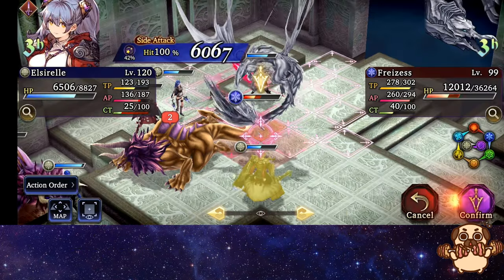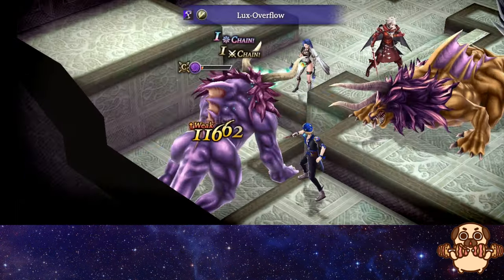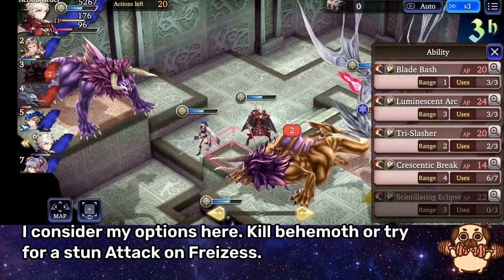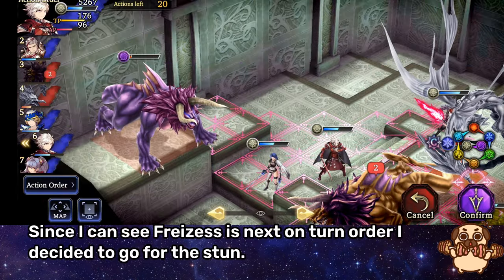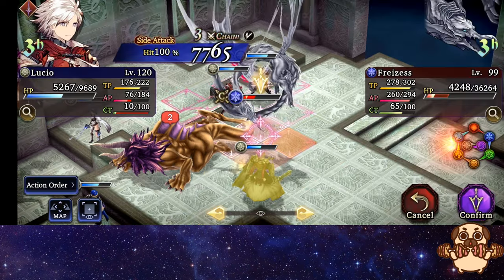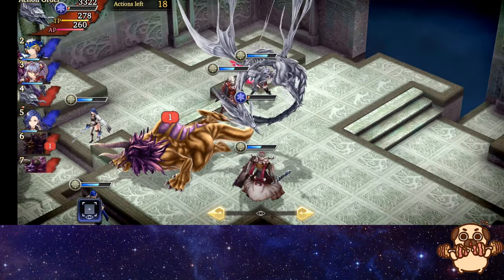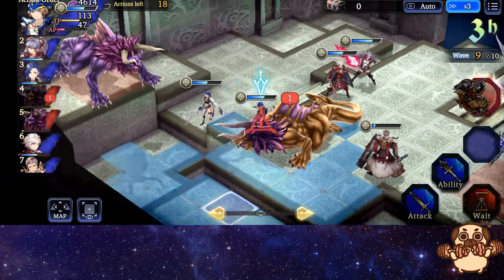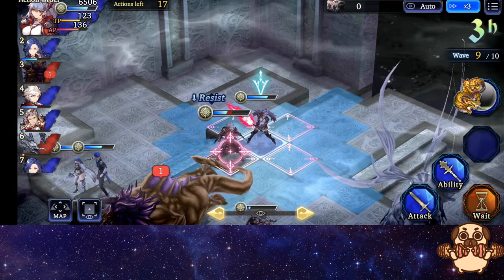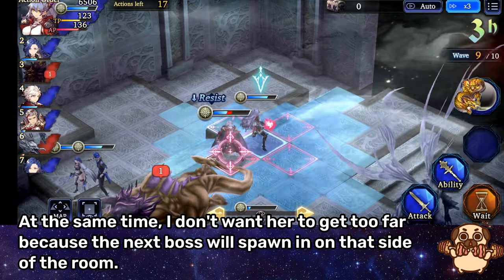Elsurel tries for another Stun Blade. I moved Elena away to damage the Behemoth. I consider my options — kill Behemoth or try for a stun attack on Fryzess. Since I can see Fryzess is next on turn order, I decided to go for the stun. Finally Engelbert is free. I summoned Odin here to reach the Behemoth — also the map effect gives Critical Hit Rate Up. I used Elsurel to get into range and finish off Fryzess. At the same time I don't want her to get too far because the next boss will spawn in on that side of the room.